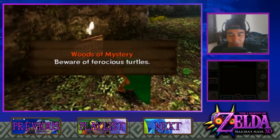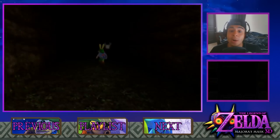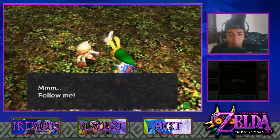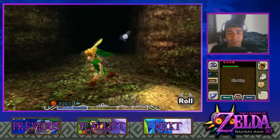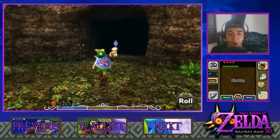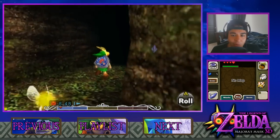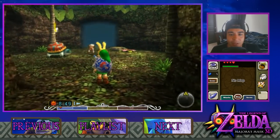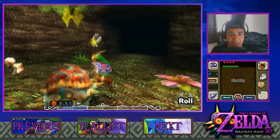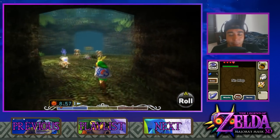We have made it here to the Woods of Mystery. 'Beware of ferocious turtles.' I'm going to go ahead and take our mask off and jump in there with a bunny hood - so nice to have. I highly suggest you guys get it if you haven't already. And look, there's a little monkey. 'Follow me.' All right, little monkey. So this is a tricky little bit - it's kind of like the Lost Woods in Ocarina of Time. If you go through the wrong door it's going to mess you up, you're going to have a bad time. I'm just going to keep following the monkey. The pros is that we're really, really fast now. If you don't actually do this with the monkey, I suggest you start and stay as the Deku, because the Deku's spin is pretty fast as well.